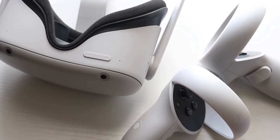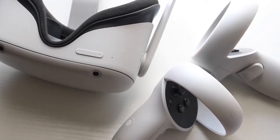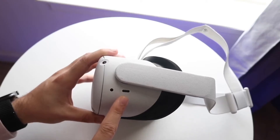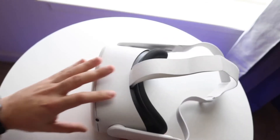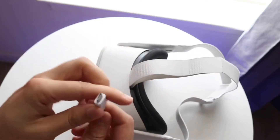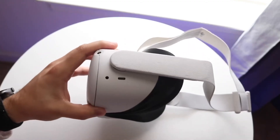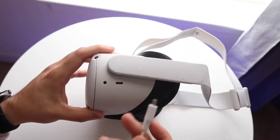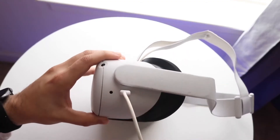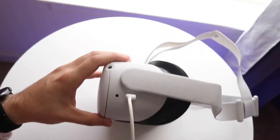If that's still not working, the next thing you'll want to do is update your Oculus headset. Turn on your headset, then on the right controller click the Oculus button. A menu will come up — click on the clock icon, then go to Settings, then System, then Software Update. In the top right corner, click Update. If there's an update available it will update, reboot, and your guardian should now be fully working.